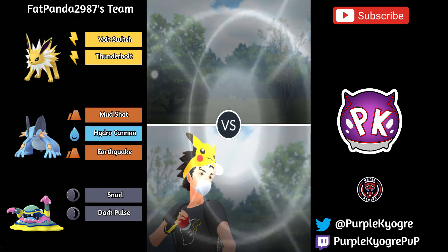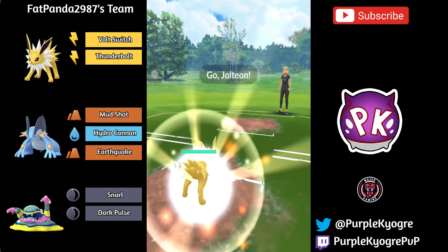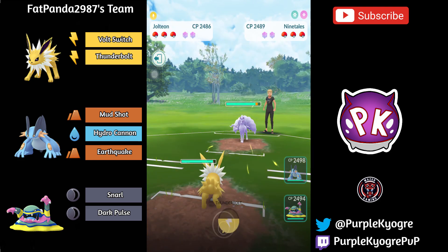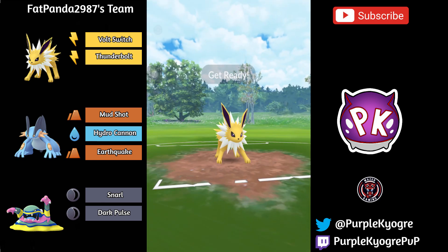Hey everyone, what is going on? So we have another showcast for you today in the Ultra Premier Cup, and we're taking a look at Fat Panda 2987's team. They're actually using a pretty fun, pretty interesting team. We have Jolteon with Volt Switch and Thunderbolt — single moved — as well as Alolan Muk, single moved, very interesting, and then Swampert.